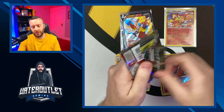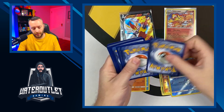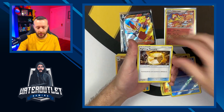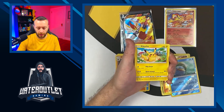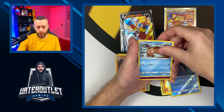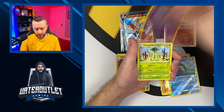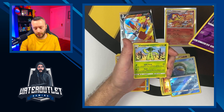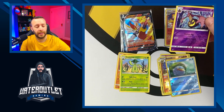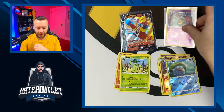As always I appreciate each and every one of you watching and tuning in. Here we go — energy, Counter Energy, Fighting Memory, Counter Catcher, Skiddo, Pikachu (gonna save that for my collection), Pangoro, Jigglypuff, Swinub, first holographic Giratina as our rare, and Cacturne. Sorry if I butchered that name — my first time seeing that card ever.